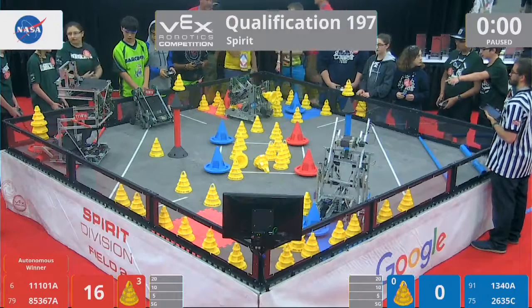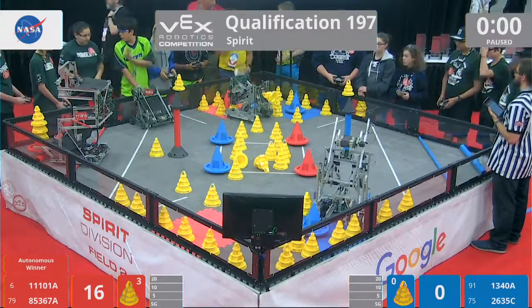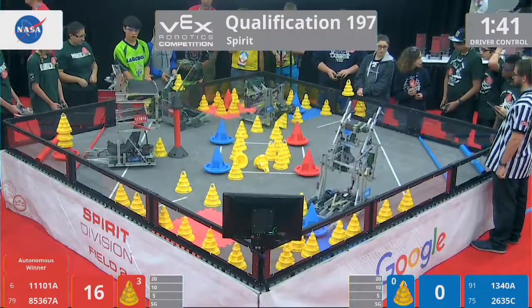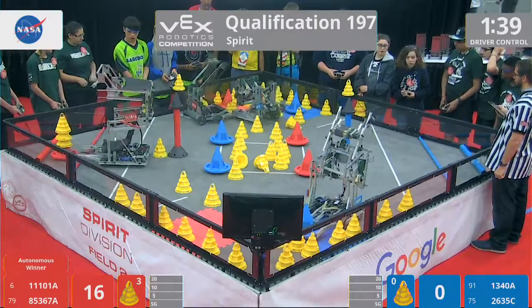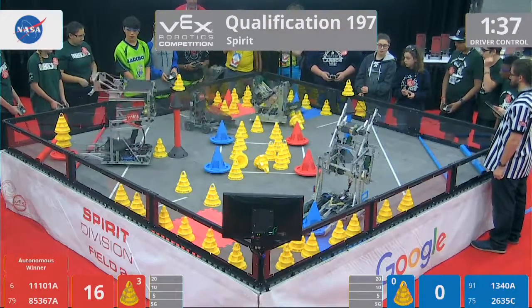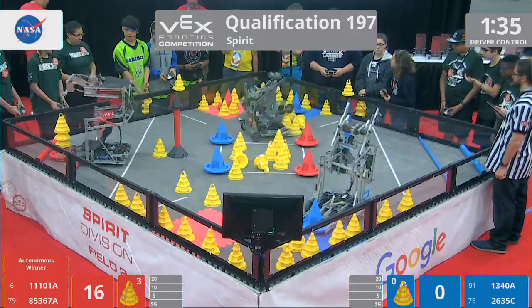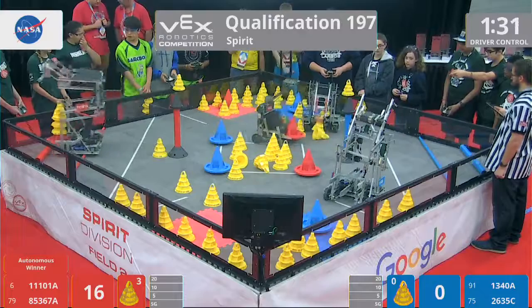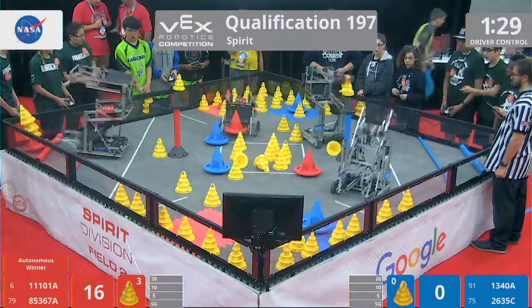Let's get started now with driver control in 3, 2, 1, go! Triple 101A Speed Demons — looks like they wanted to drop that stack off into that 20-point zone in Autonomous, then in driver control, but it will be stuck in that 10-point zone if they cannot do anything about it. But here they go, picking it up. Looks like they're going to try and reposition themselves, get it into that 20-point zone. Can they do it? Yes, they can.